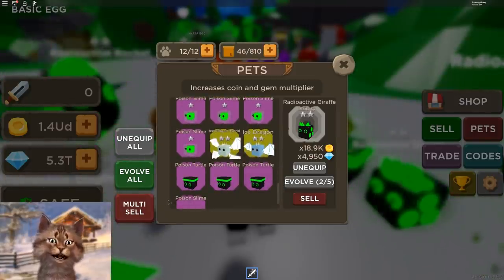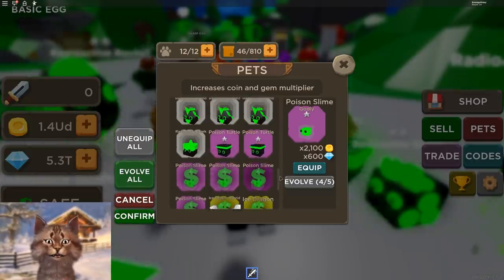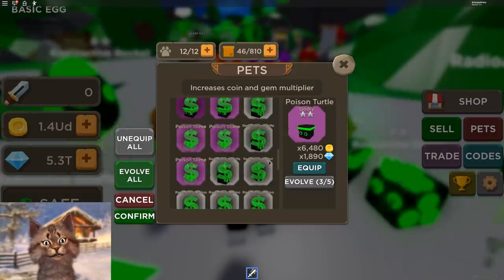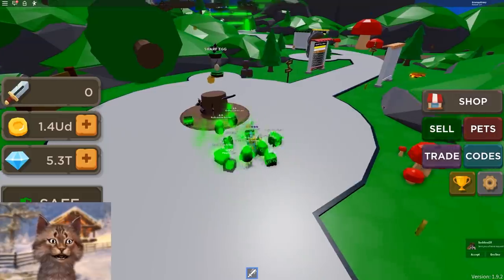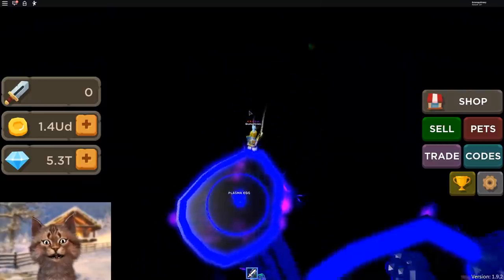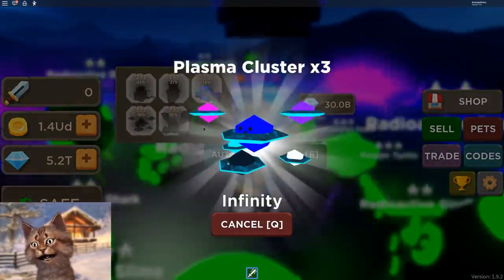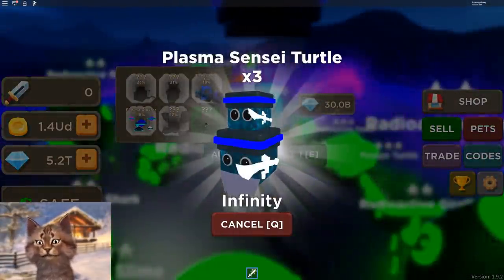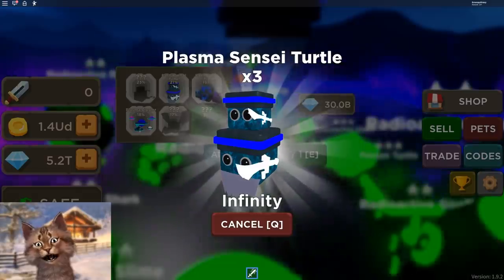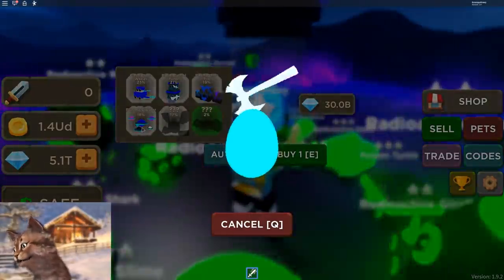I gotta delete literally all of these pets now. You have to say goodbye. I have to delete you all — I don't really need you anymore. Because I'm about to replace you with even better plasma pets. So now let's go into the plasma world and start opening some pets. Let's just go and auto. Infinity trio! So the best pet is actually this 2% one. Oh, I like this planet cluster — that's actually kind of cool.